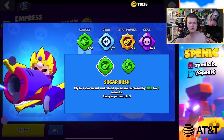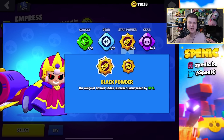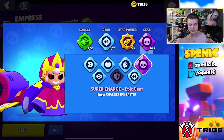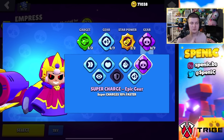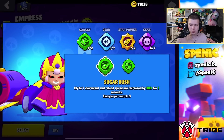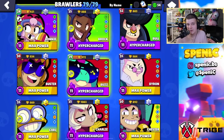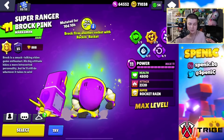Bonnie: sugar rush gadget 100% of the time, star power black powder 100% of the time. The gear setup has changed — use super charge gear since the recent buff lets you get super within three shots, plus extra gadget charge gear because four sugar rushes is vital for cycling supers. The whole playstyle is about getting as many supers as possible.